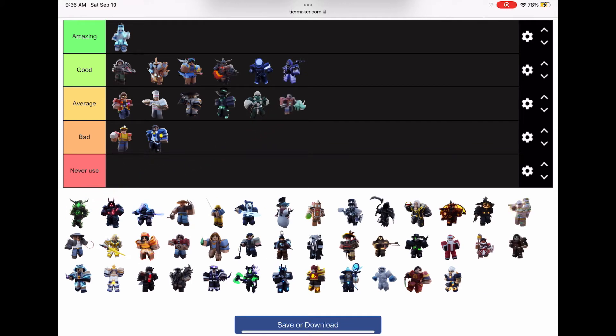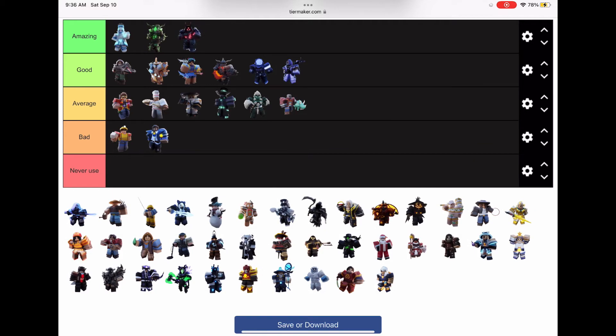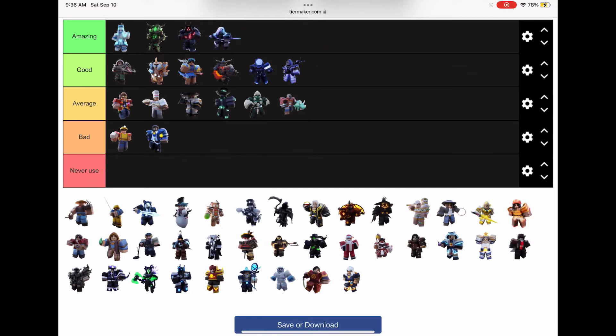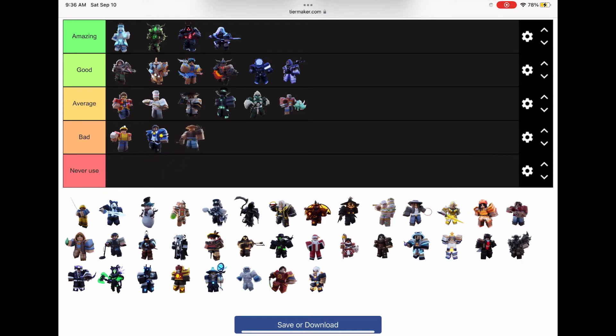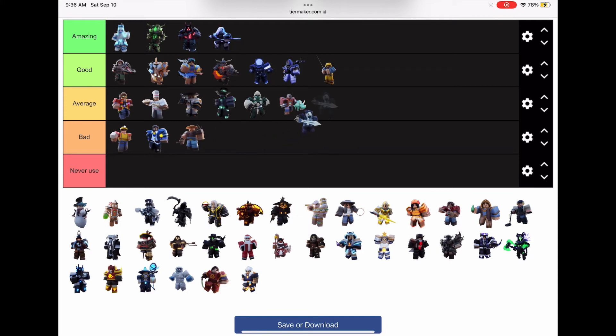Dino Tamer is pretty good for rushing. Elder Tree is literally amazing after the buffs. Ember is also amazing. We've got three straight amazing kits: Elder Tree, Ember, and Evelyn. Formacurtis is kind of trash unless you like camping. Fism is good because you'll get unique stuff.